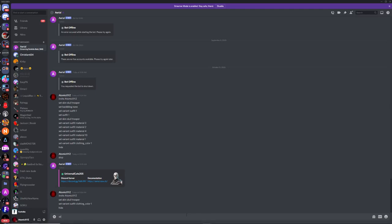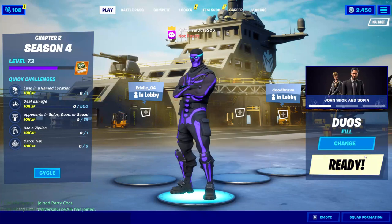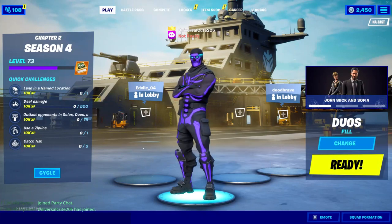You can also change the back bling. Type 'set back bling none' and you'll have no back bling at all.